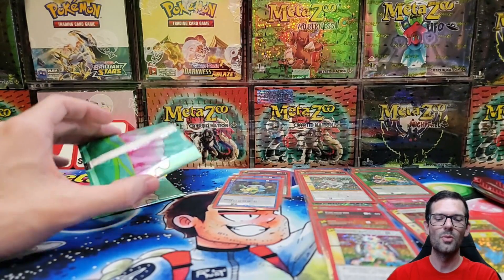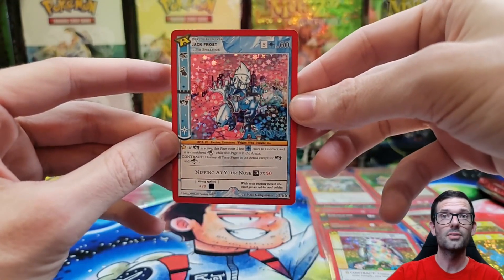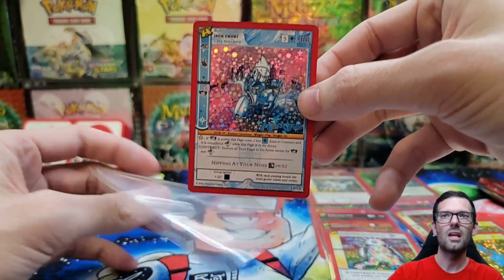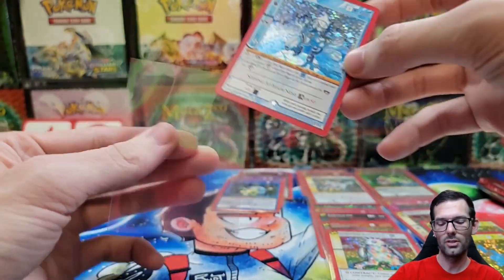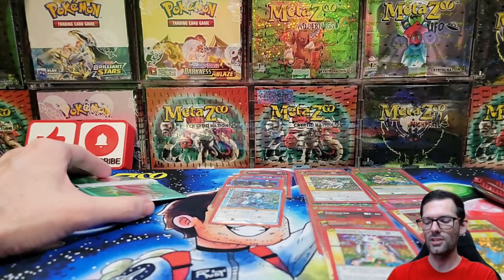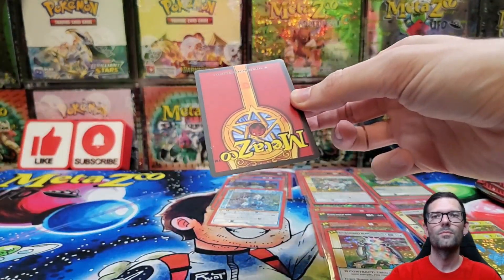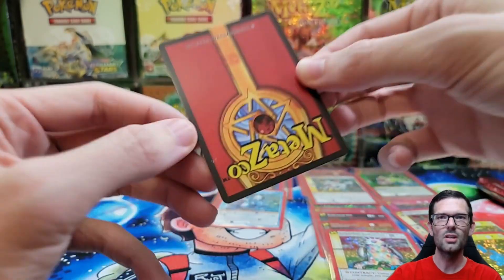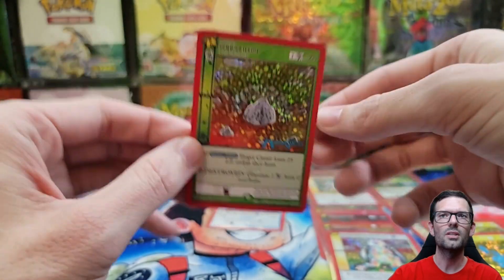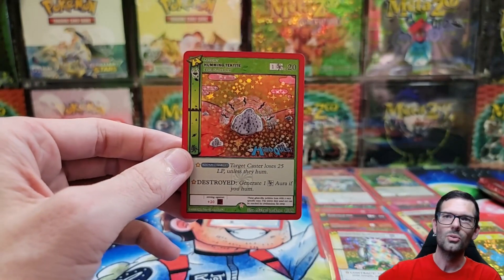I feel like these last two are going to be big - gotta be something big. Jack Frost - okay, hold on. Cyber-ling Quay, sub-zero over here. All right, the last one - can it be a mothman? We got more stuff - what is it? It's a Humming Tektite. So no mothman.